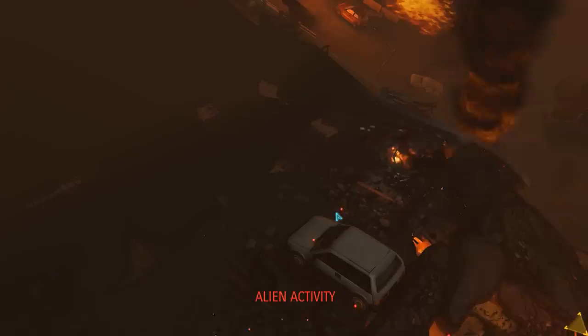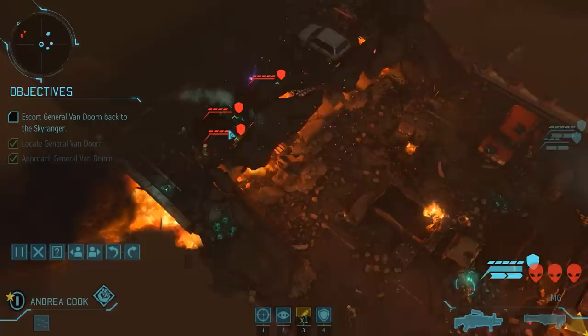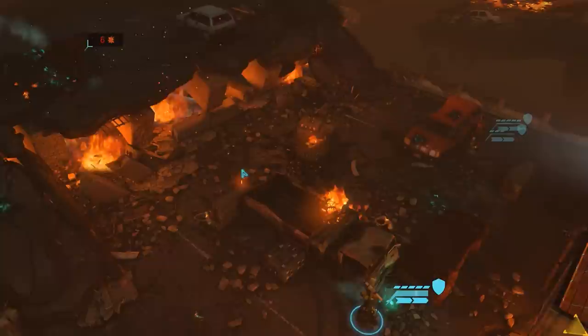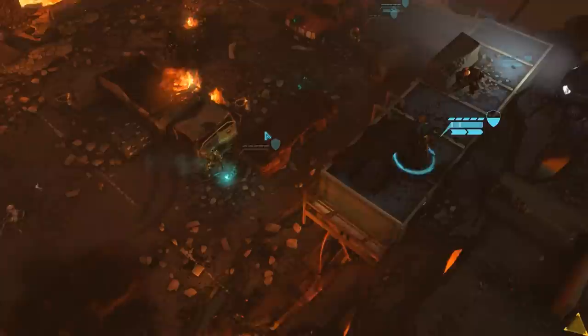Everyone else will stay on overwatch. The aliens once again don't find a target, but we now have three of them grouped closely together — you know what that means, time for a rocket. Triple kill for Andrea Cook, but there's still one sectoid left, so we won't take any chances. The VIP hunkers down again, and Emilia throws a smoke grenade to obscure Andrea and make her harder to hit.